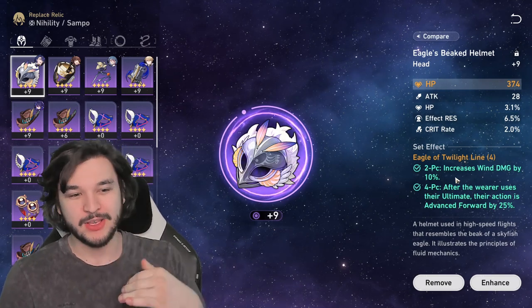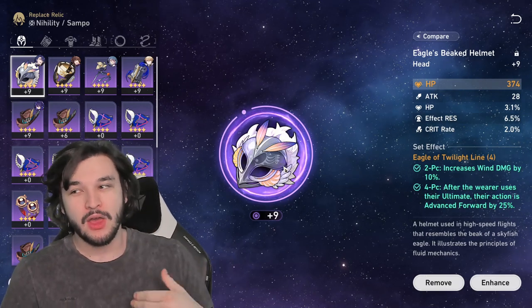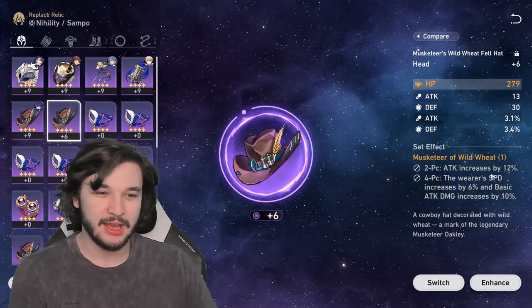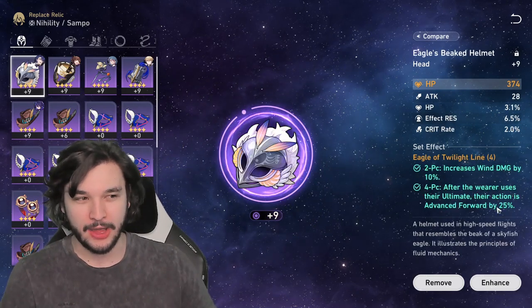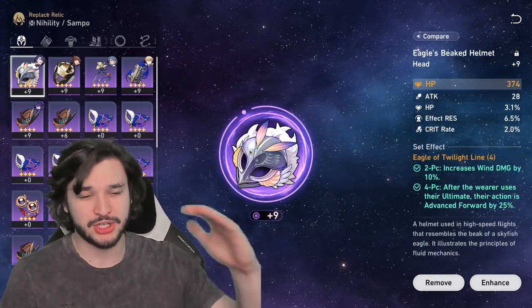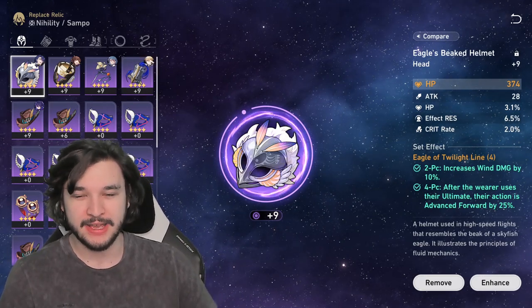The 'Eagle of Twilight Line' is the best set in my opinion — it increases wind damage and whenever he uses an ultimate it gives a little bit of extra turn meter. The other set you could run is the Musketeer set for extra attack and speed and basic attack damage. But I like the extra turn meter boost whenever we use our ultimate, since we're going to be using our ultimate off cooldown as much as possible — so the Eagle set is very, very good.